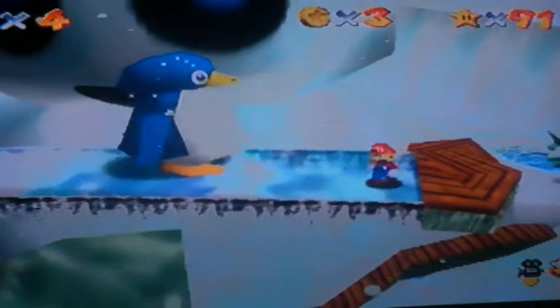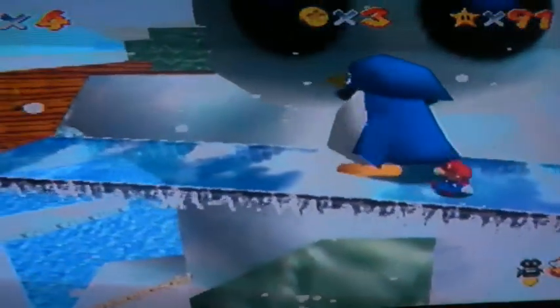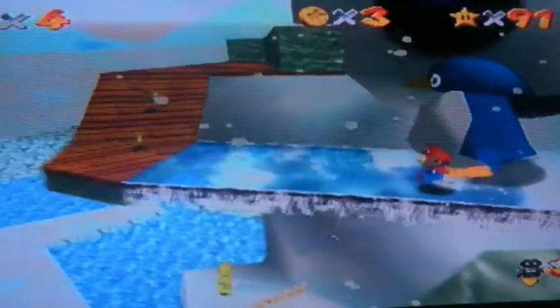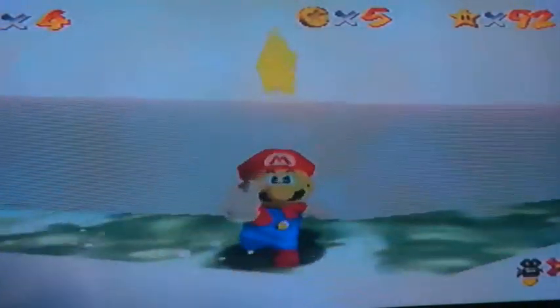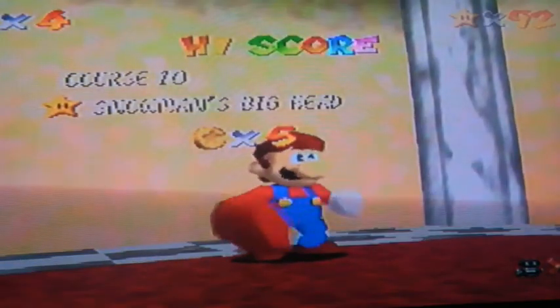The giant penguin is right in front of you — you just have to walk alongside this penguin, and it tries to trick you for some unknown reason so that you get blown off the edge. It's not too tough. If you've actually got the cannon open, you can usually shoot yourself on top — land on top of the snowman's head and then just jump down to the star. I've done it before, but there's no real reason to do it. The Snowman's Big Head — that's that one done.